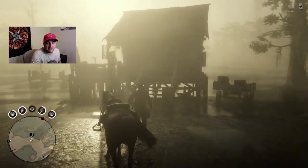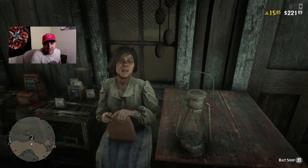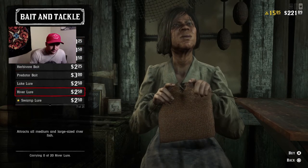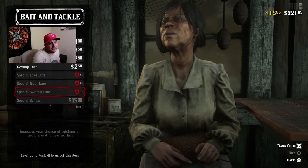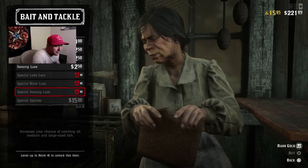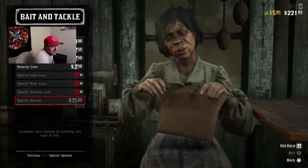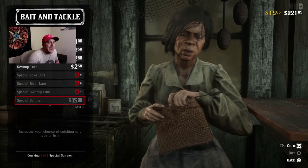You're going to talk to this lady right here, this nice old woman. So what you are looking for: the special lake lure, the special river lure, and the special swamp lure — all three are very good lures in their respective bodies of water. However, the special spinner increases your chance of catching any type of fish.